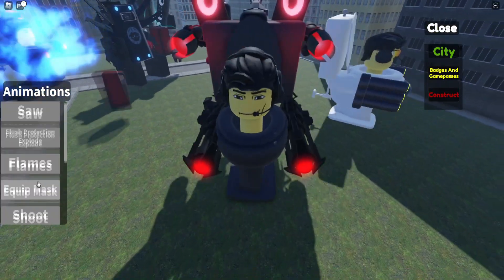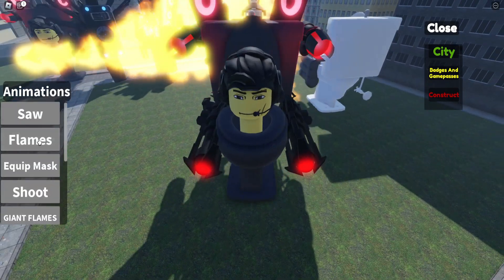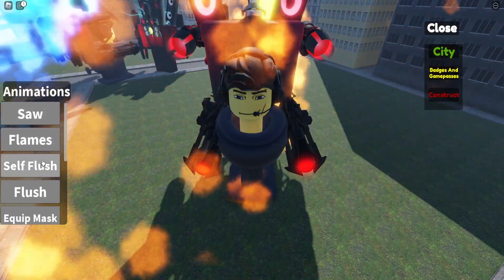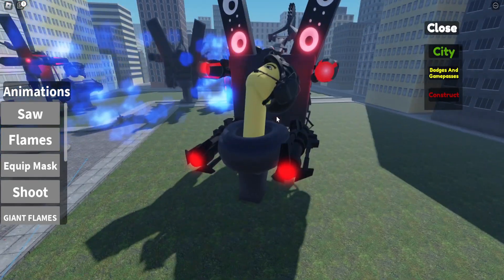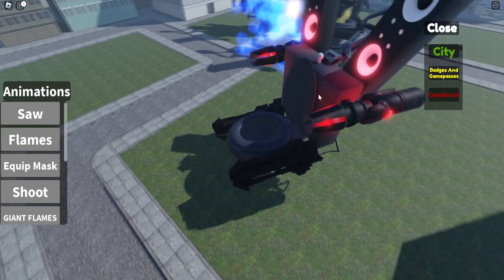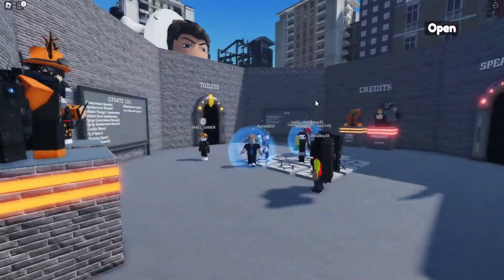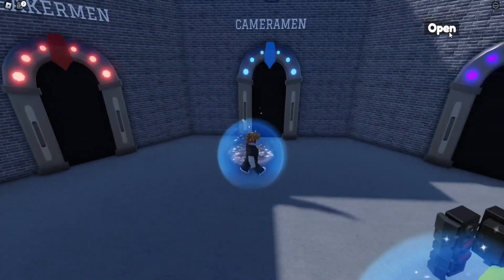Last but not least, we use the flush — but we're out of flushing. Let me refill it. We use the auto flush button and that's the animation. That's everything on how to get the two morphs in this game.